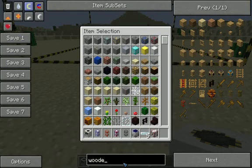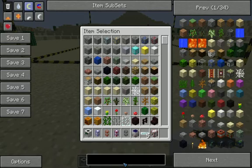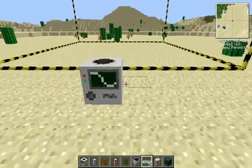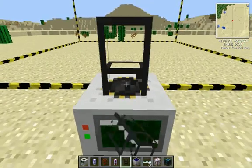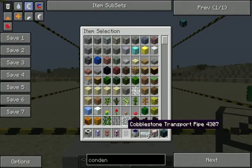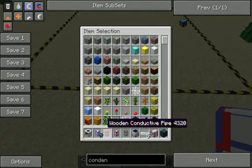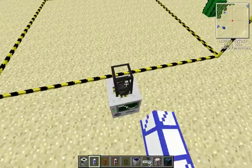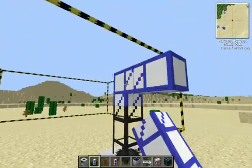I'm going to want a condenser too, so plop that down. Then you're going to put a cobblestone transport pipe and then you want to do an item teleport pipe. I'm using default for this, for the people who don't have SVAX — they might not know what it looks like.